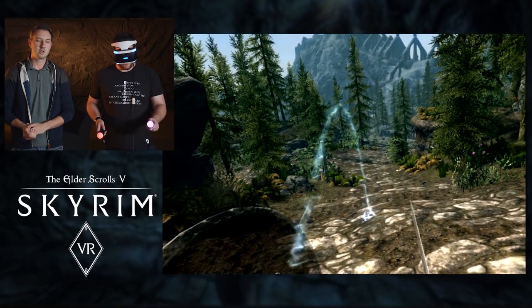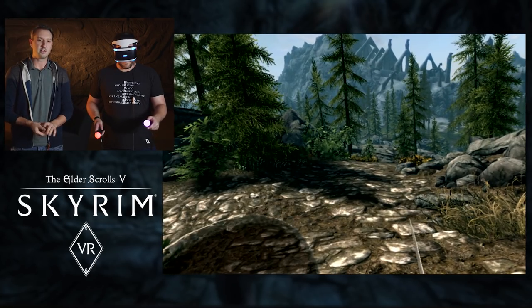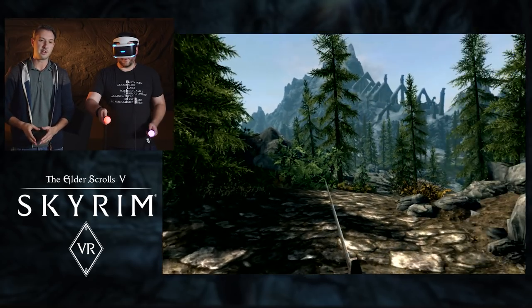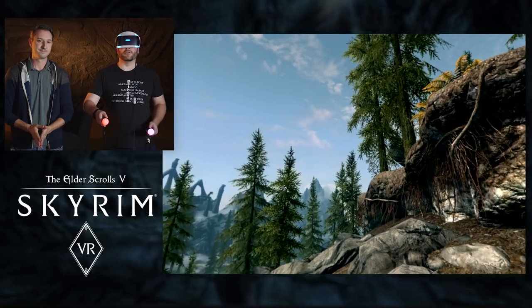Here I'm using teleportation with the left Move button. You're using the left Move button to teleport, and to turn you press the circle and cross buttons on the right controller to move the camera left and right. So I can pivot back and forth and turn, and also use my head to look around and everything.